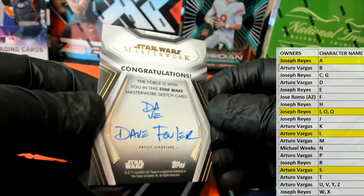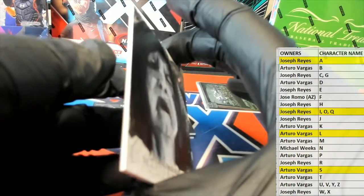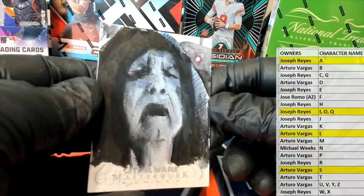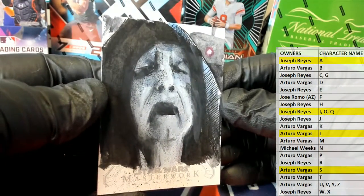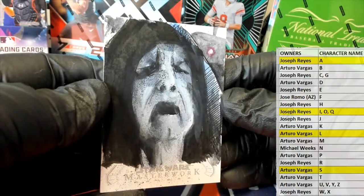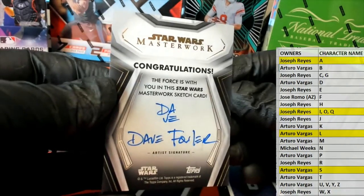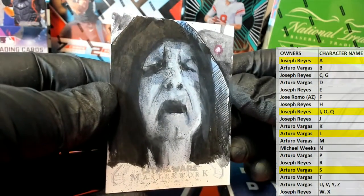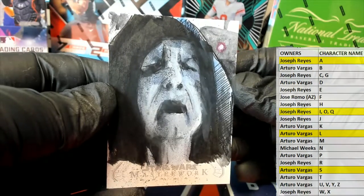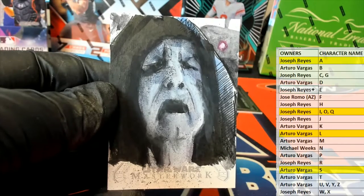Next one here — Dave Fowler. Sketch card. Oh man, that's great. Look at that — The Emperor. Right there. Joe R. My goodness, that is coming out to you. The Emperor — man, that's a great one. Look at that. Got the shadowing in there too. Nice hit, Joe.